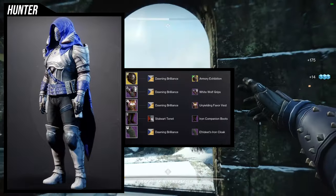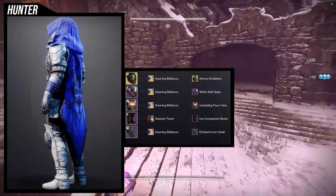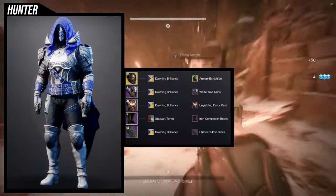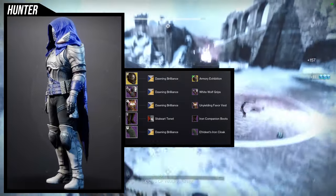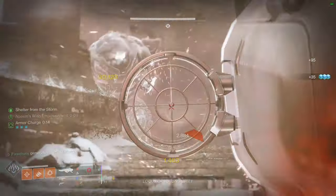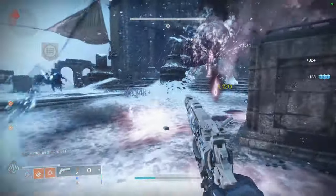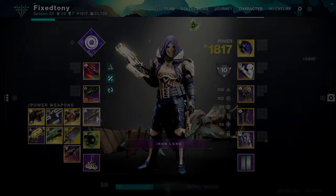The Iron Companion Boots are one of my favorite boots from Destiny 1, but the negative is they take shaders really terribly. They're also asymmetrical, but not enough to bother me - I notice it but I'm not really mad about it. The Unyielding Favor is technically asymmetrical too with a strap in the middle, but it's so minor it doesn't really phase me. Overall, this set and the first one are amazing - the second one is definitely the worst set I've ever made on this channel. Like, comment, subscribe, and hit the bell notification!